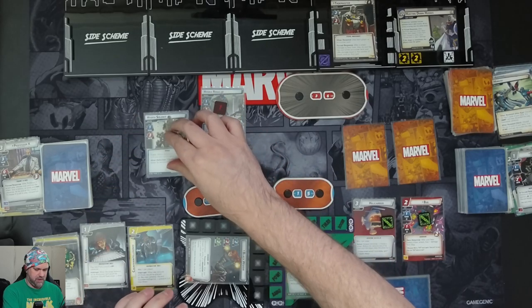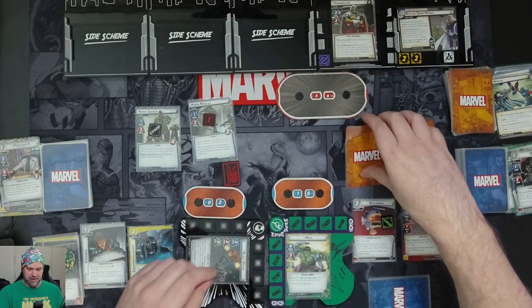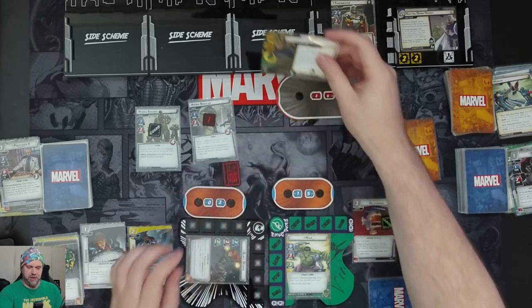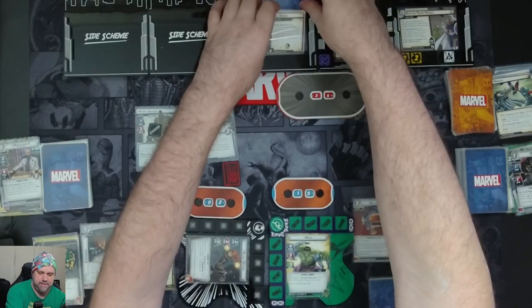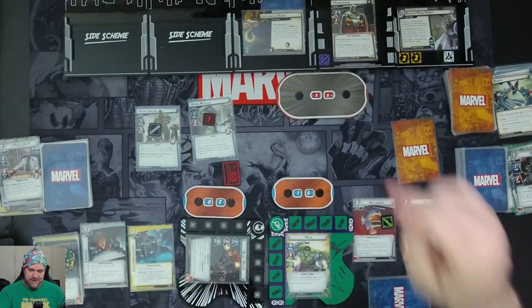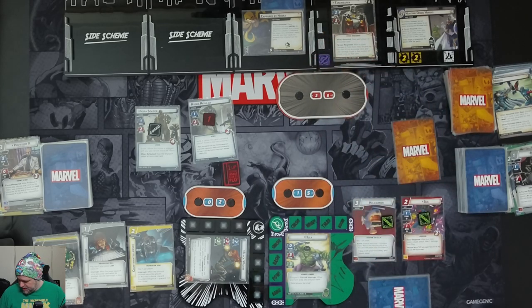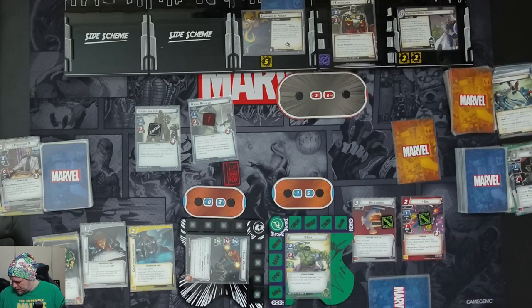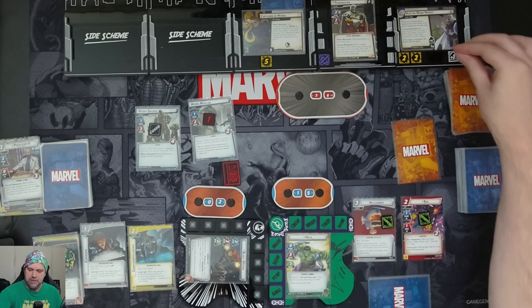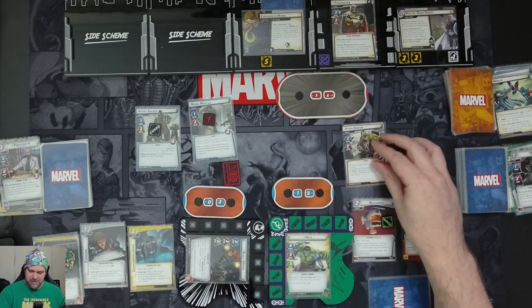Next encounter card: Hydra Soldier comes in with Guard — when he's defeated, deal the engaged player an encounter card. On Hulk's side, Captured by Hydra is revealed: place one random captive ally face down beneath this scheme, and when it's defeated the player takes that ally into hand and removes this scheme. That comes in with five threat and gives an acceleration icon. We also get a Hydra Hunter: scheme two, attack two, health three, with Piercing and Ranged attacks.